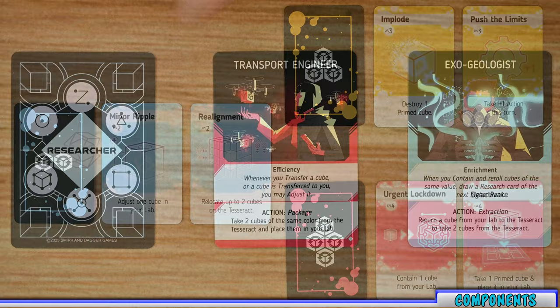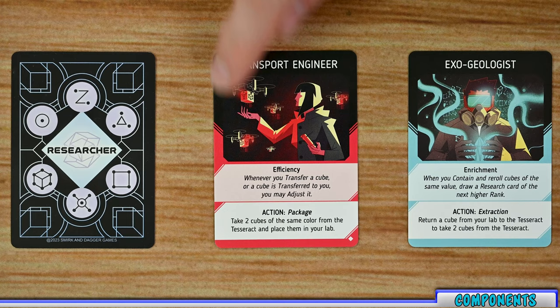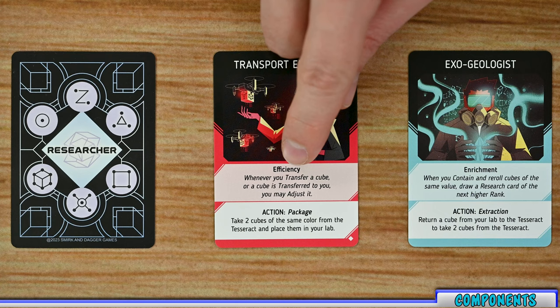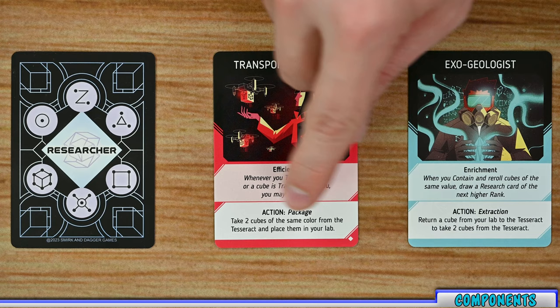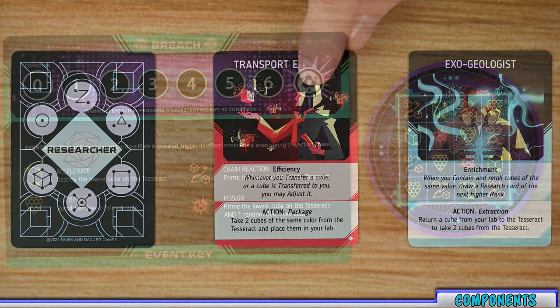During player setup, each player will be randomly dealt a researcher card. Alternatively, if the group agrees, players can select which researcher they'd like to play as. Each card lists the researcher's name, image, and two abilities. The top ability is a passive or always-on ability triggered whenever the player meets those conditions. The bottom ability is an action the player must spend to trigger that unique ability.